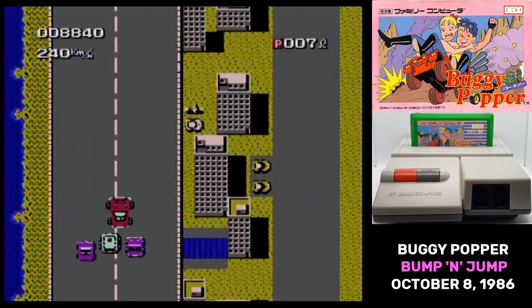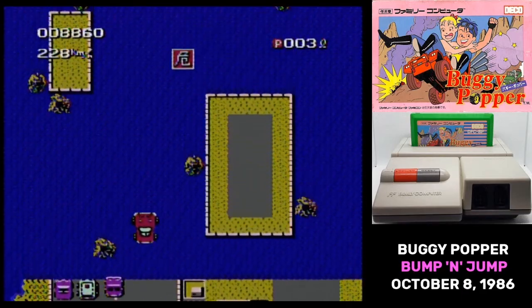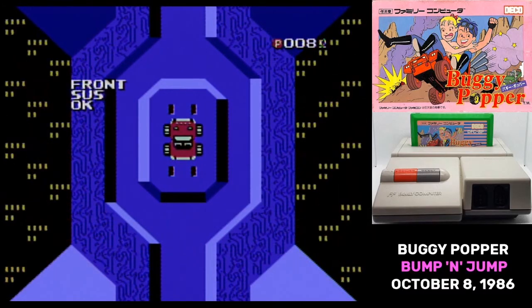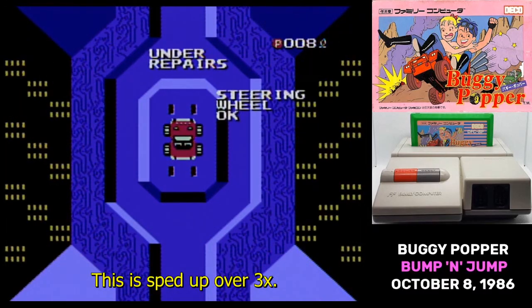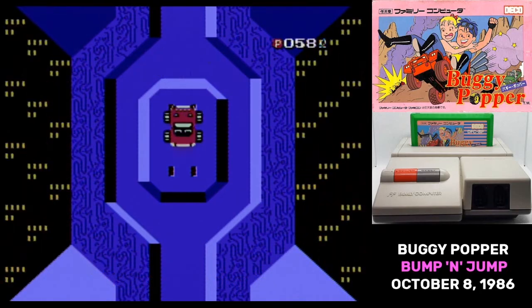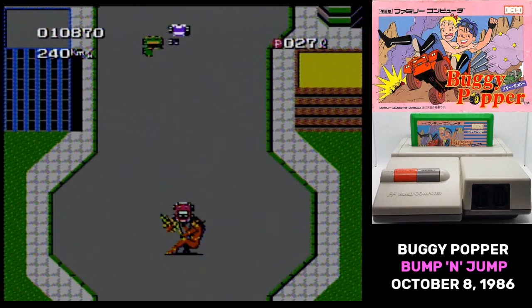The strangest pickup is this spark plug. Running into it sends you into a cutscene where your car gets repaired — except your car doesn't take damage, so all it's really doing is giving you a little bit of fuel. When you get to the end of the track, you get a bonus for the number of cars you've knocked out, and then it's on to the next course.